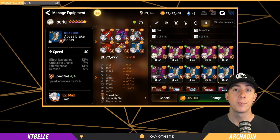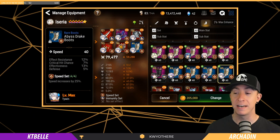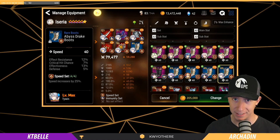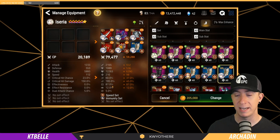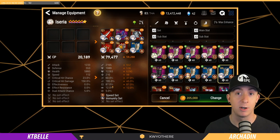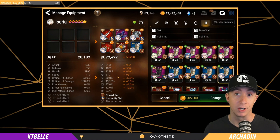Let's take a look at the gear. Here's a pretty good version of what Iseria's gear should look like. I don't even have her super well geared — I've got a 67 piece here, a 45 piece here, which I don't even know why I still have that. The big deal here is just making sure we have some decent effectiveness. We have 87%, still not 100%, so there's still some RNG, but that actually worked out really well for me.